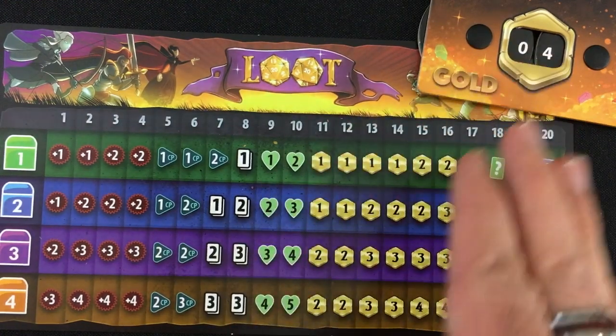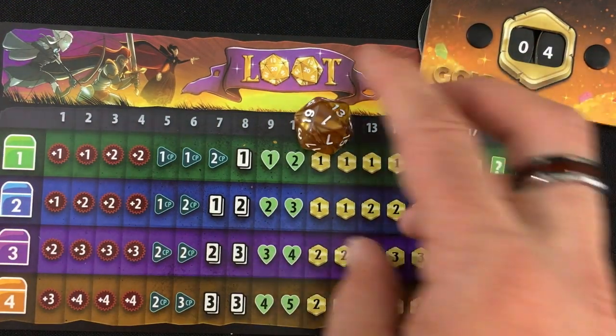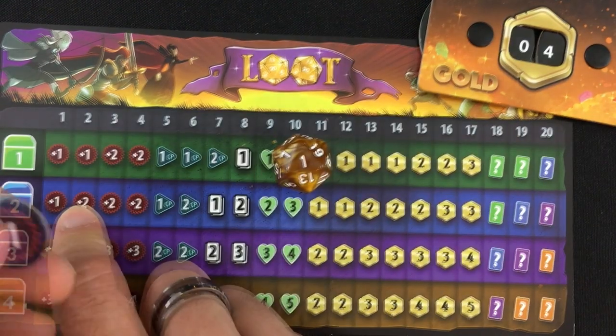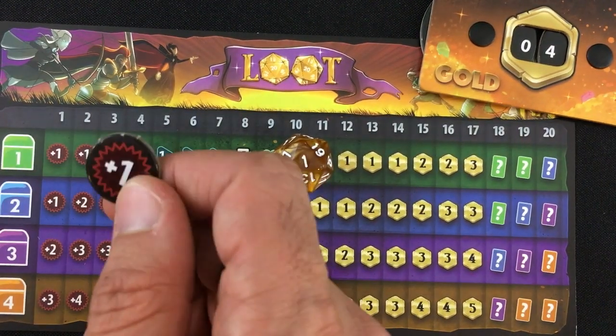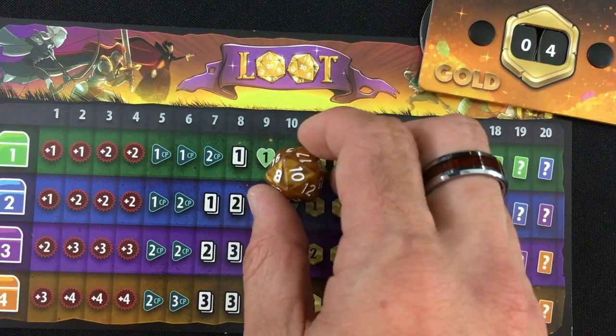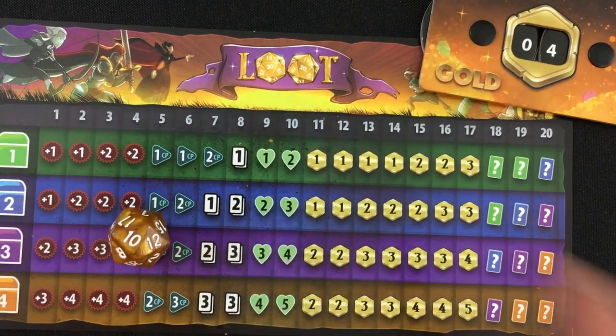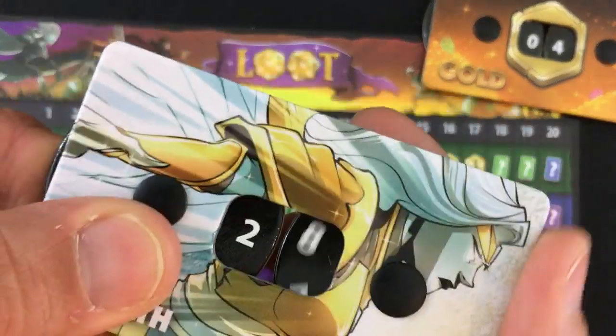Remember whenever an enemy is defeated, both players get to roll for loot. We're on the two row this time. The Shadow Thief gets a one — a plus one damage token that can be used to modify an attack later. The Seraph gets a ten: heal three. And she's the one who was actually injured, bringing her up to 21.